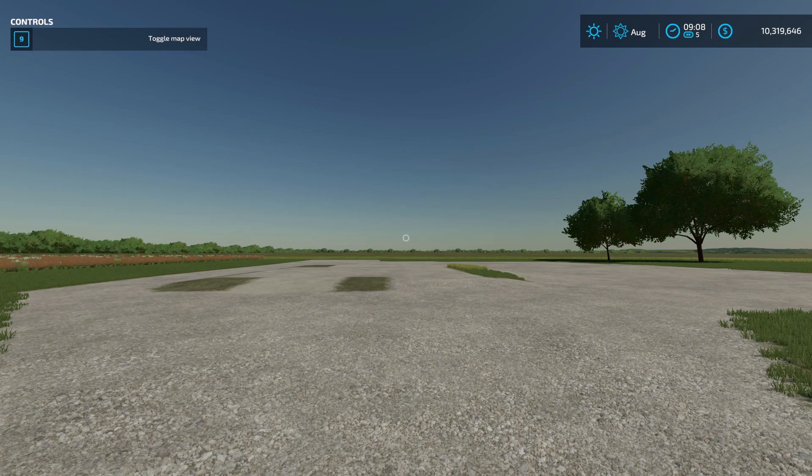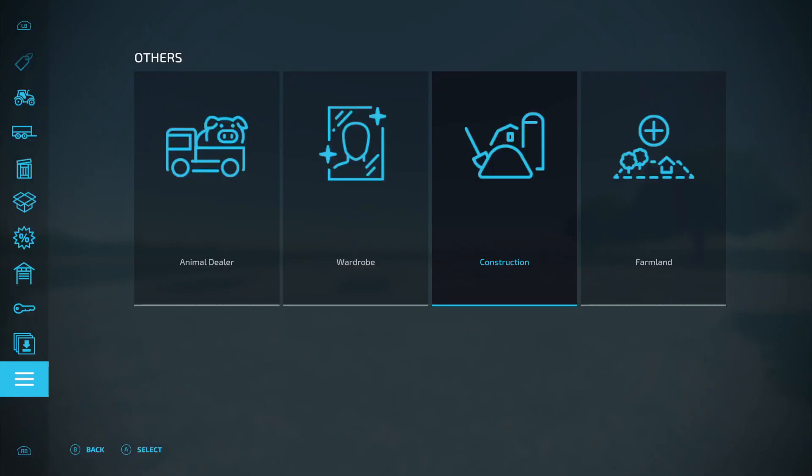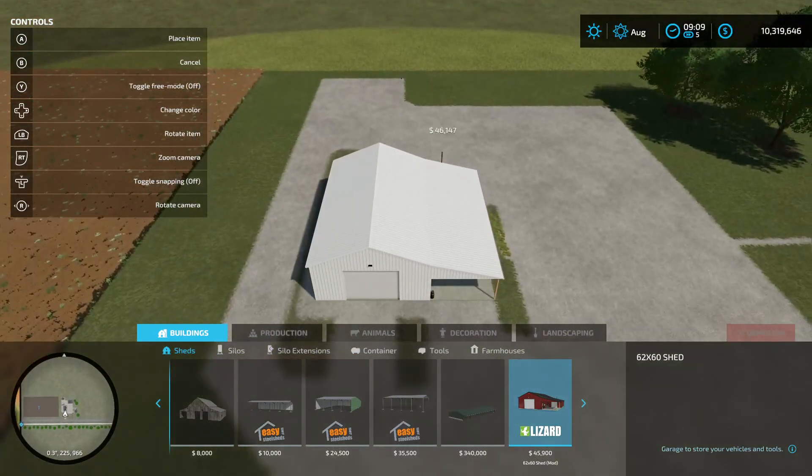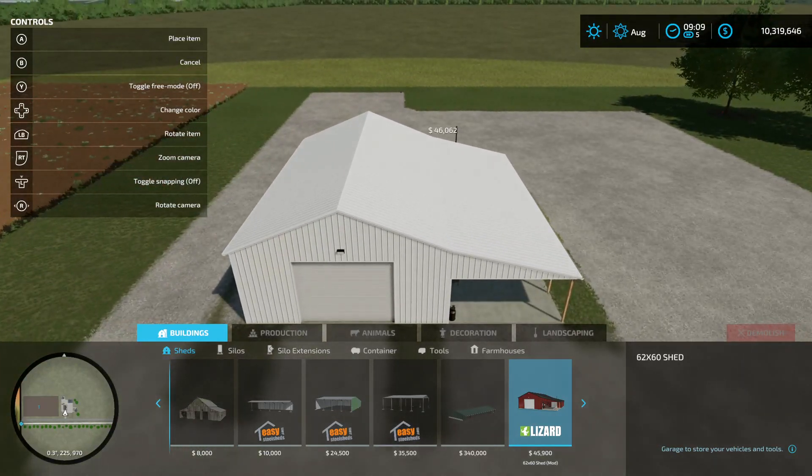Welcome in and welcome back everybody, this is Nuclear Salmon. We are going to do a mod spotlight — we are doing a mod spotlight for Legacy AG's 62 by 60 shed. Here is the shed right here.